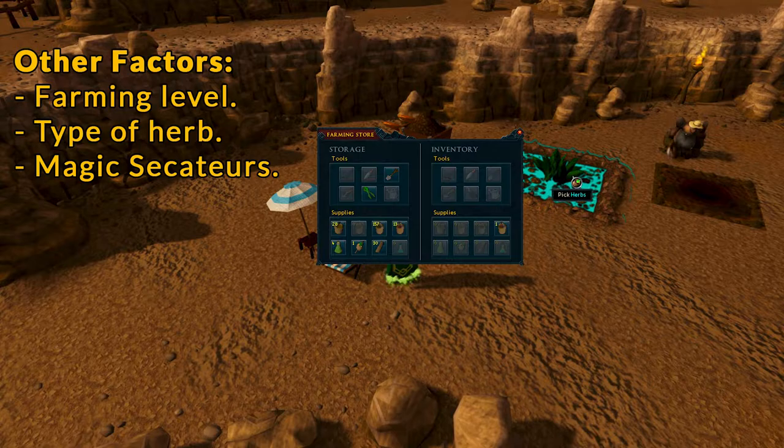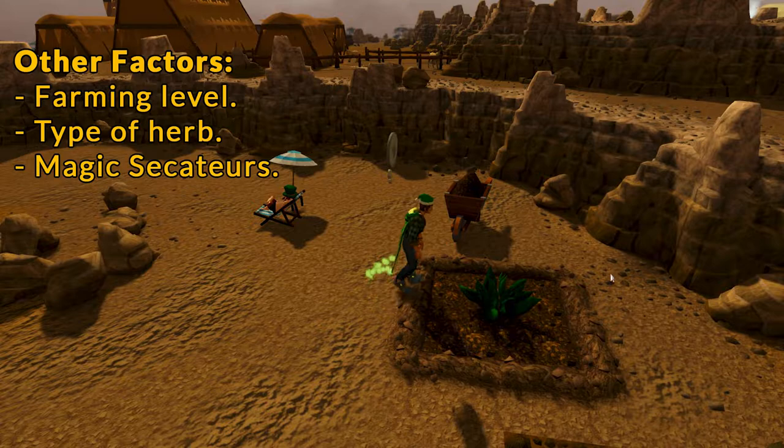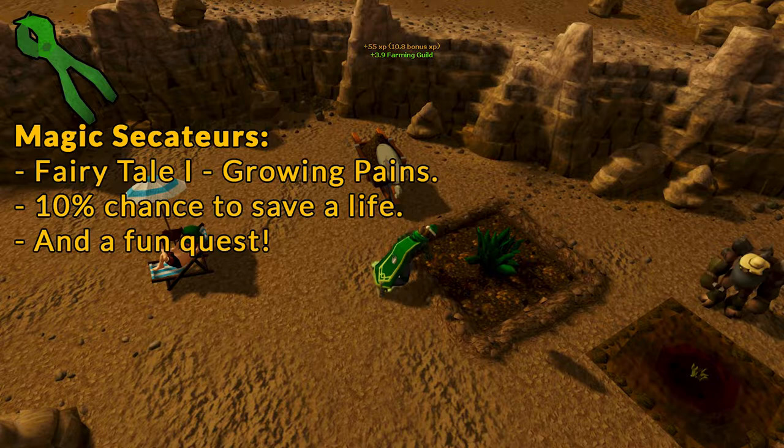Based on patch lives, your farming level, the type of herb, and whether or not you're using magic secateurs, your character will roll on each herb harvested whether or not to remove one of those patch lives. The magic secateurs are from the quest A Fairy Tale Part One: Growing Pains, which provides an additional 10% chance to save a life while harvesting. Full math on this can be found on the wiki, linked in the description below.